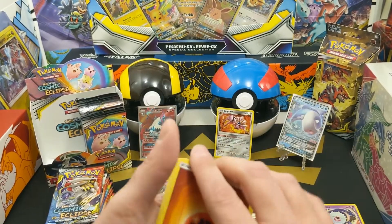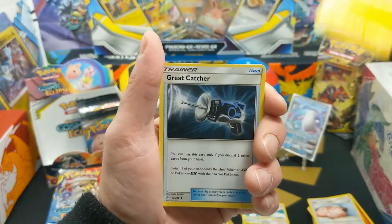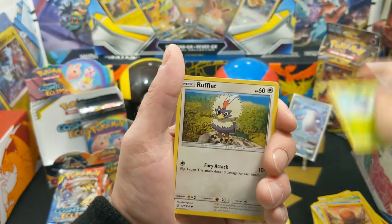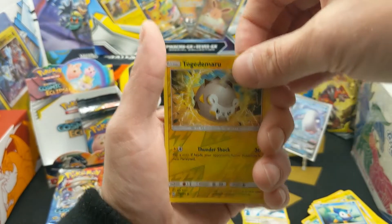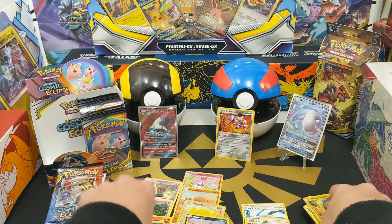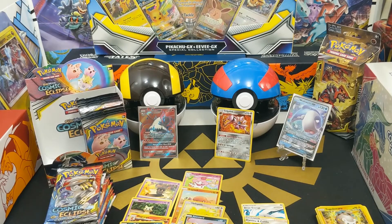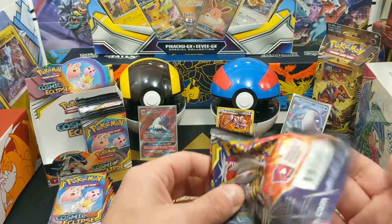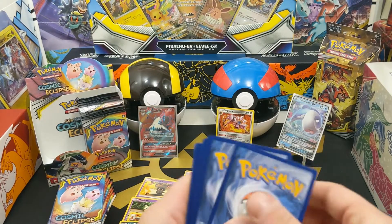We did get the Koffing character card in the release day video last Friday — that was pretty cool. Next pack: Trapinch, Oddish, Rufflet, Hitmonchan, Togedemaru, and a reverse holo, then a non-holo Alolan Muk — that was a white card. I'm literally just stacking them up now to see the order. It's kind of cool to know that now the code card color makes no difference whatsoever.